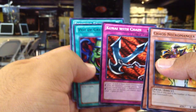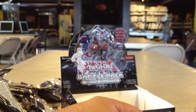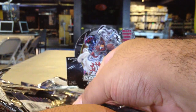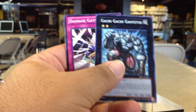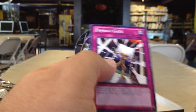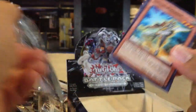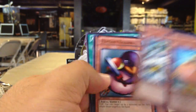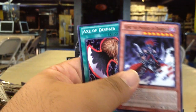King Tiger, Cunniot Chain Starfoil, Pot of Greed Rare. Stealth Bird Starfoil, Gachi Gachi Gantetsu Rare. And Penguin Soldier Starfoil and Gorz, the Emissary of Darkness, Rare.